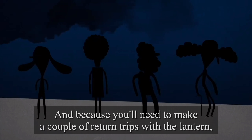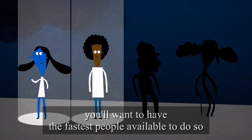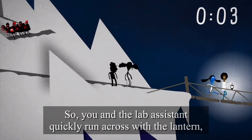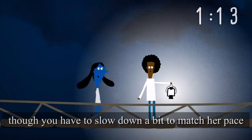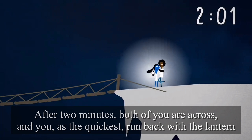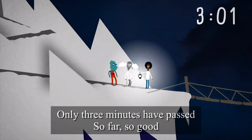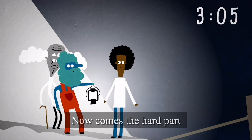Find the two slowest people and have them cross together. And because you will need to make a couple of return trips with the lantern, you won't want the fastest person always making those trips. So first, you and the lab assistant cross together with the lantern. You slow down a bit to match her pace. After two minutes, both of you are across. Then you, as the quickest, run back with the lantern. Only three minutes have passed so far — so far, so good.